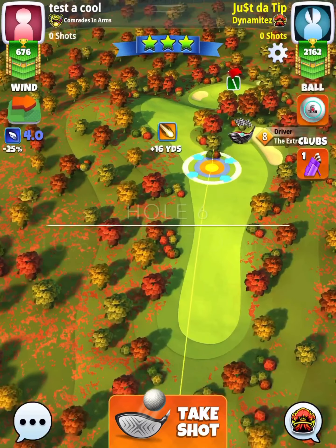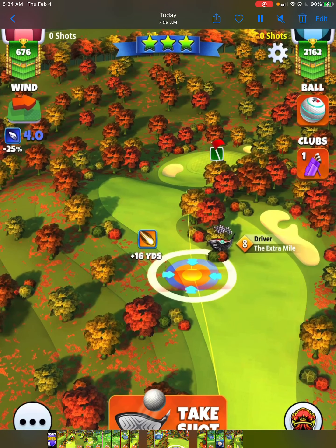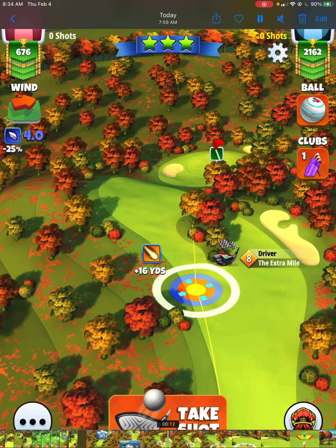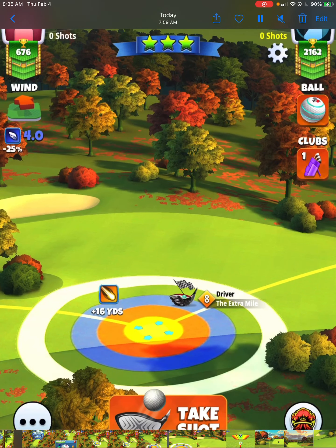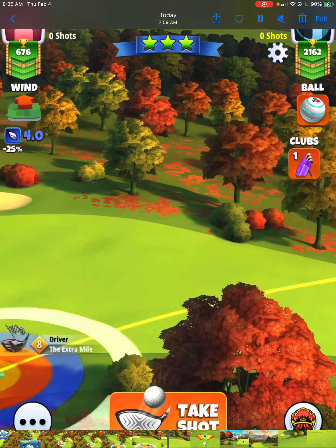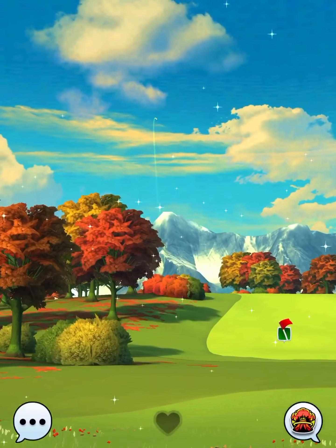We're taking this one as the eagle and moving on to hole number six. Two different things happened to me on the first account — I make it. We're doing max top spin, two bars right side spin with a Titan. If you have a lesser extra mile — like maybe an extra mile six or seven — you may want to pull out a berserker, but just to give you a heads up, my opponent did make it with an extra mile seven and a Titan. He was really going haywire with the OP. A power four ball or a berserker would be a good option. Here I'm using full OP with half a ball of curl to the right.